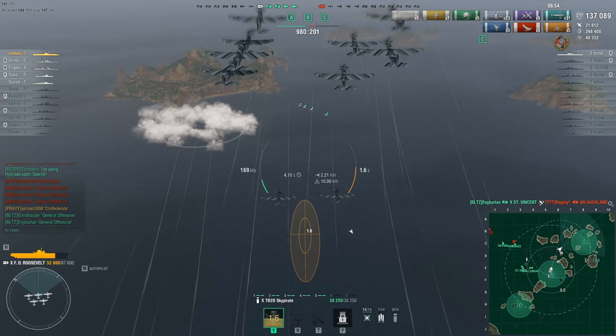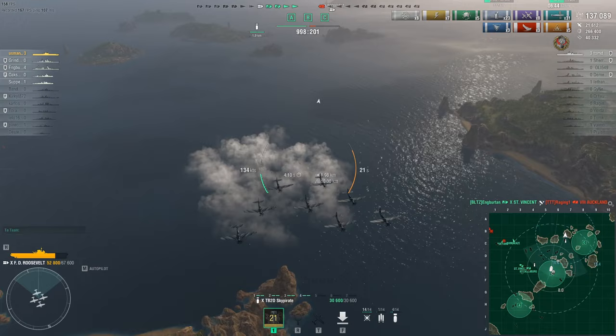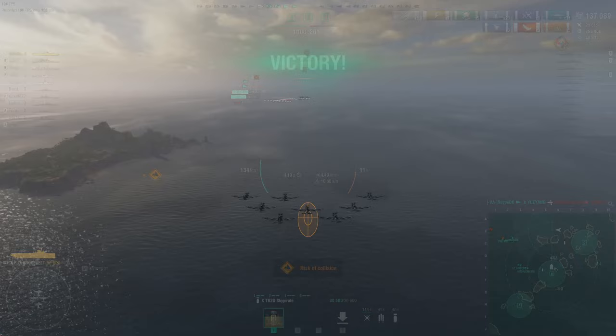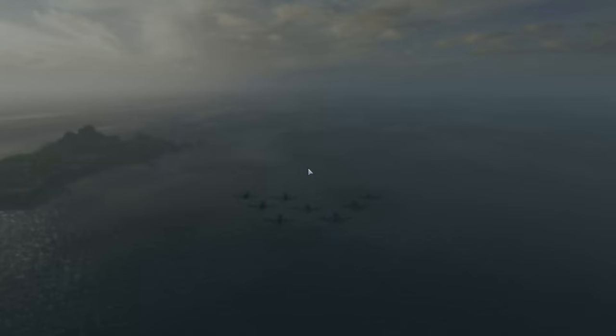That's all about predicting with torpedo bombers — in smoke you can manage to do massive damage. If you know what you're doing in FDR, this is what's going to happen. The game is basically over. Malta is also going to take a torpedo from Yuyano. I love FDR — it's simply the beast that no one can challenge. It's the most powerful ship in the game, in my opinion.